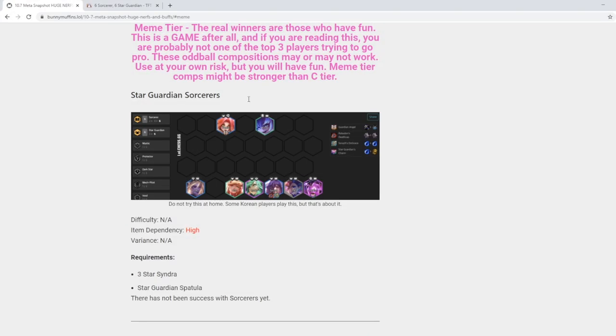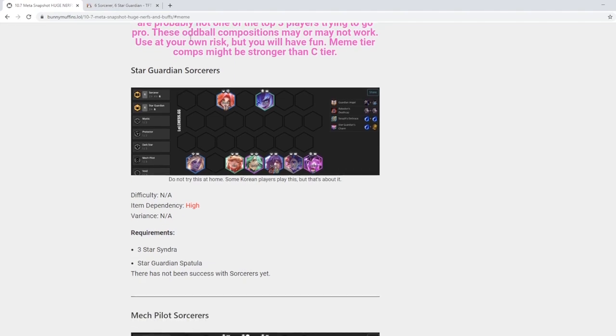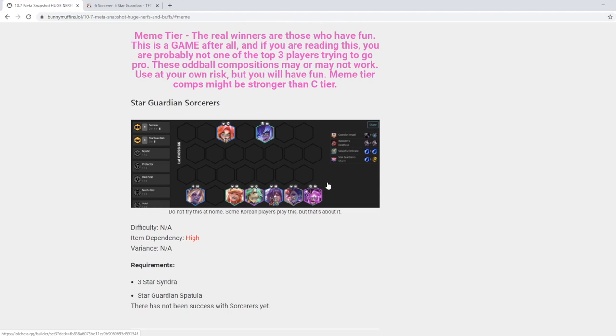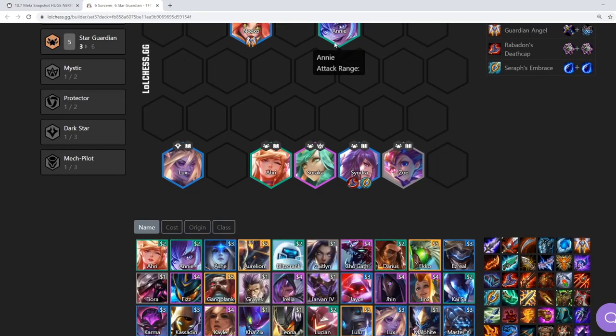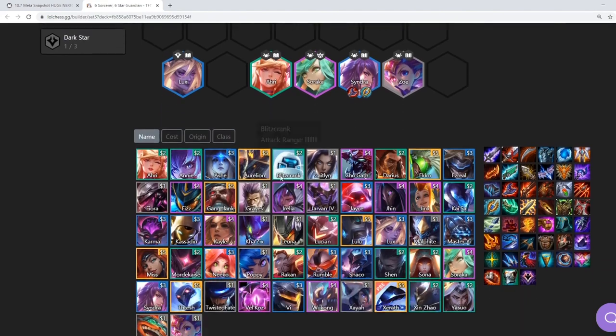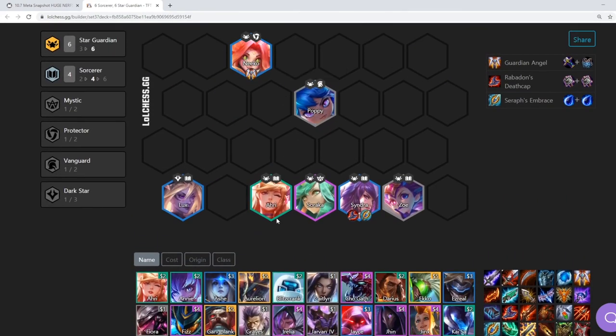Here's the meta snapshot where I have Star Guardians. I had them in meme tier initially because no one was really playing them until this week. This is pretty much the final build that you want with the Star Guardian Spatula. There are a bunch of builds without the Star Guardian Spatula, which I'll get into here. You remove the Vel'Koz, you remove the Annie, and then you just end up playing six Star Guardian including Poppy. And then you eventually level up, put in a Mystic at level eight if you have time. But that's pretty much the build — you just want three-star Syndra, three-star Ahri.